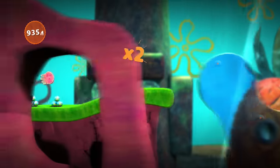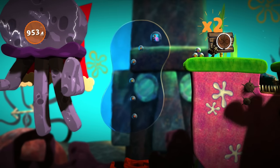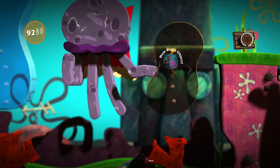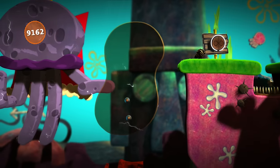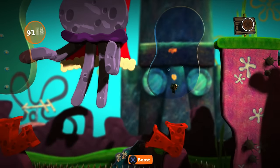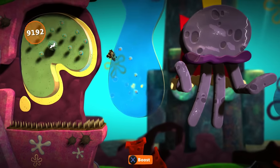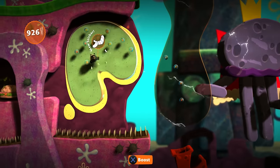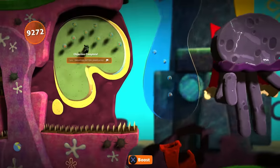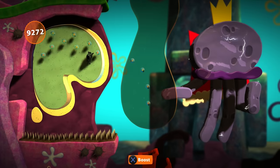It's Squidward's house in the background. It's the music — oh gosh. It looks like if I'm too slow with this, it'll be the end of me. Pick up all this stuff and find the hidden Krabby Patty. We almost got all of them — unfortunately we did miss one. So we won't be getting all of them, maybe next time.